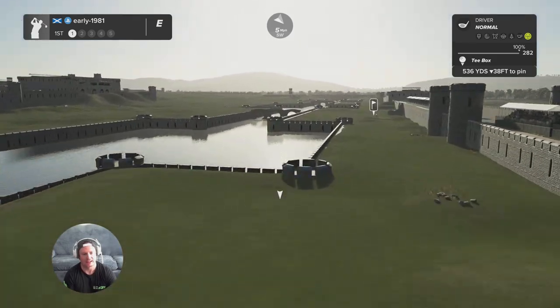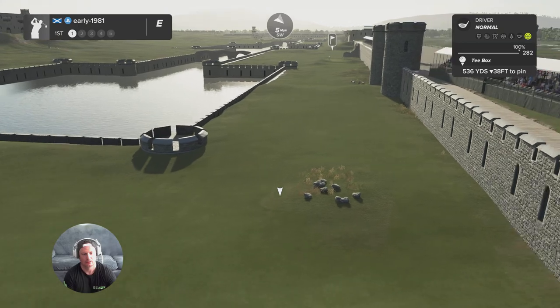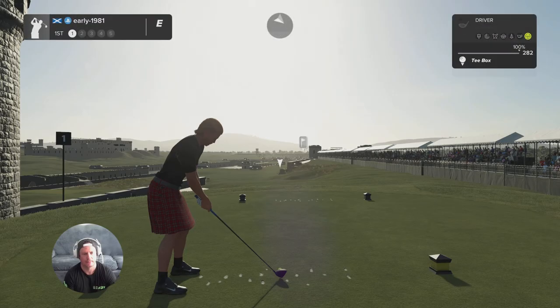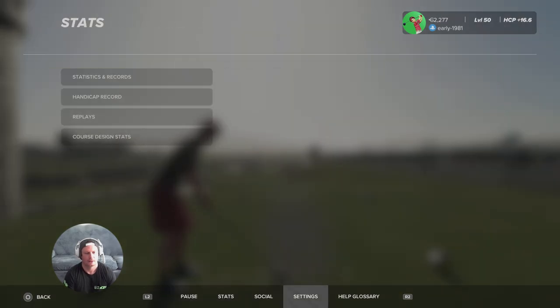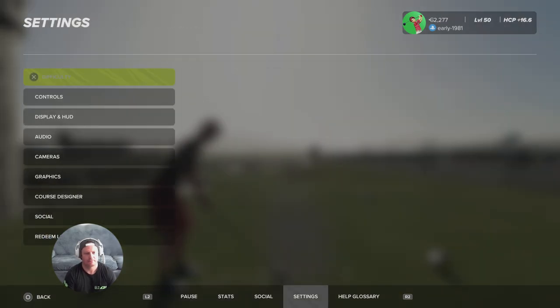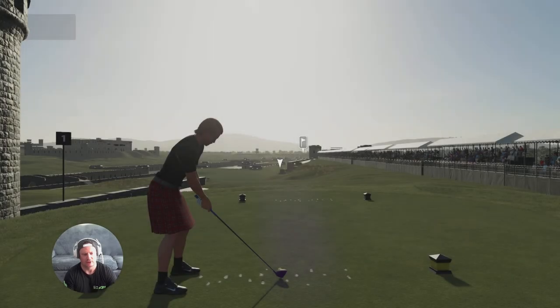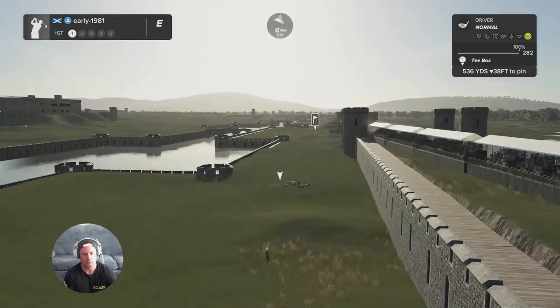Before we do start, I've had a few questions from some of you asking what difficulty settings I play on, so I'm just going to show you the settings before we tee off. My XP multiplier is 2.01, I do play on master, and all the aids and settings that make the game easier I have disabled.